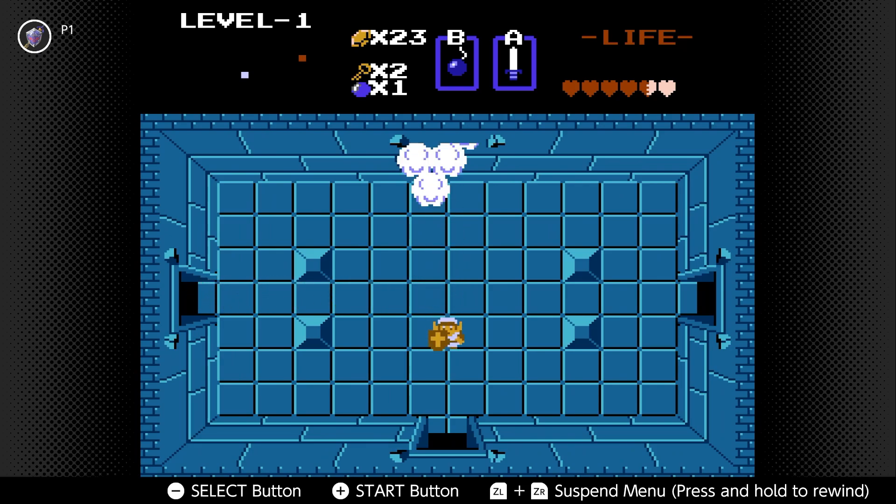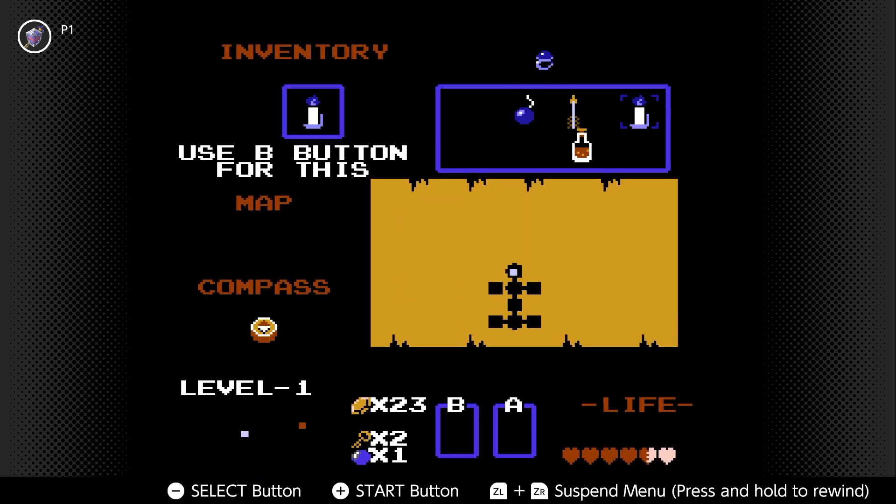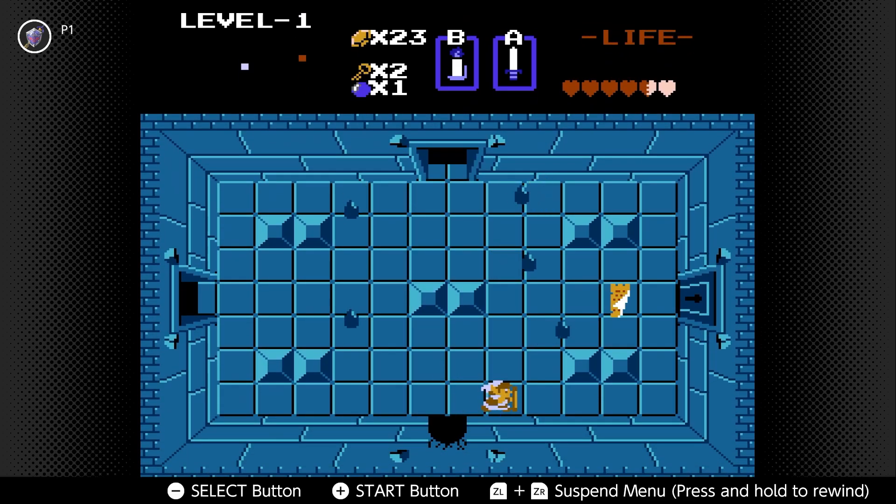Later on in the game you can actually have quite a few keys if you play your cards right and skip quite a few areas in dungeons. But this room here is going to give us the dungeon map — and there you go. I guess the top and the bottom are supposed to be like the wings of the eagle or something.